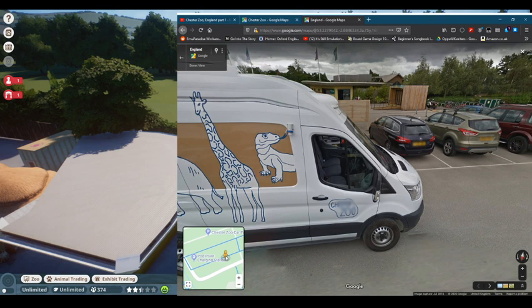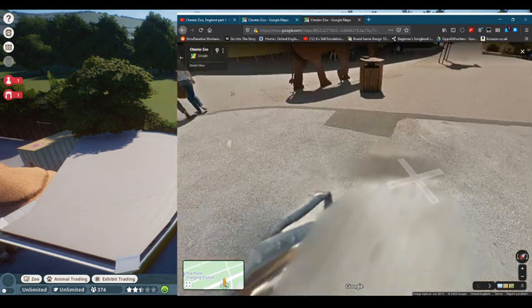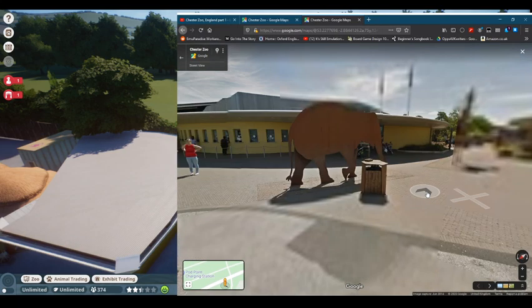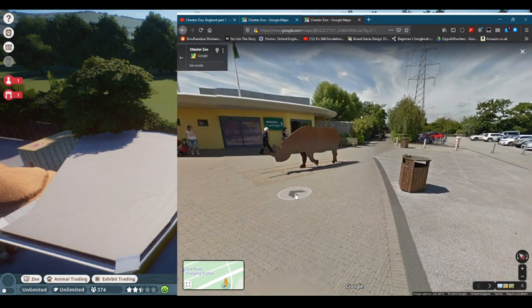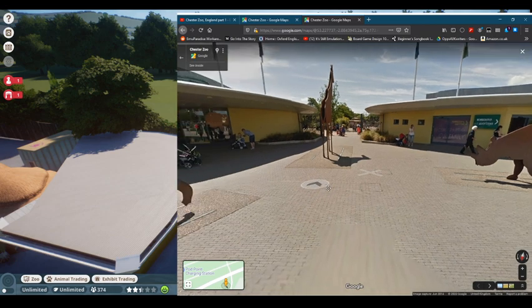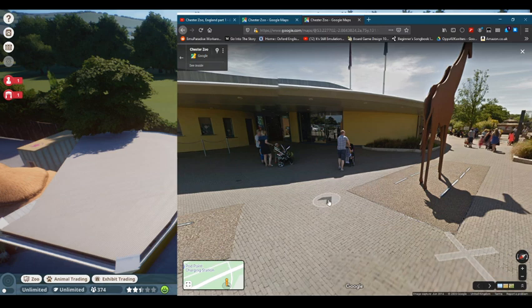The entrance is where I started, and I actually started with the buildings. This is the building on the left — behind the elephant — a ticket office and gift shop. And this is a membership and adoptions place, so if you were wanting to adopt an animal in the zoo, that's where you'd go. This little plaza is called the Jubilee Plaza; it was made for one of the Queen's jubilees.